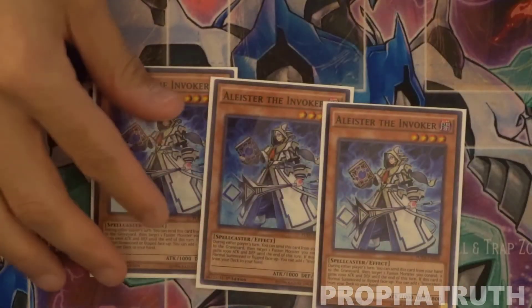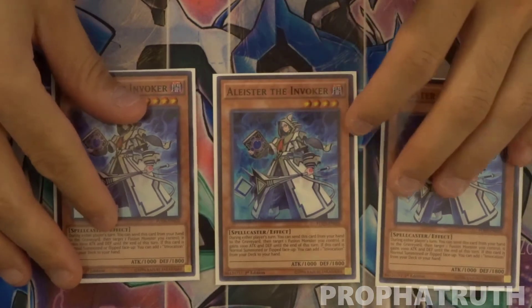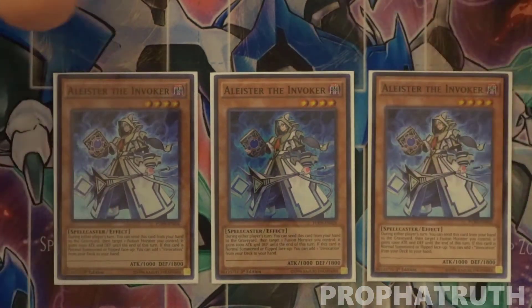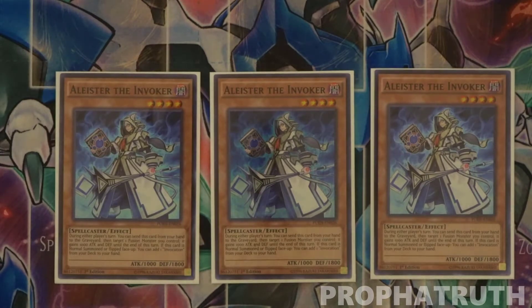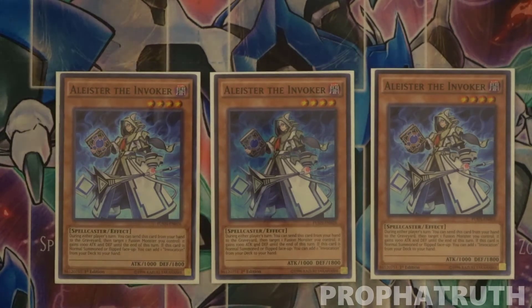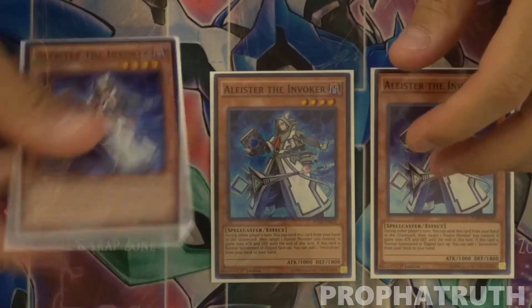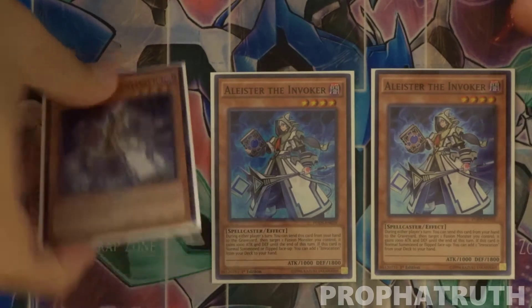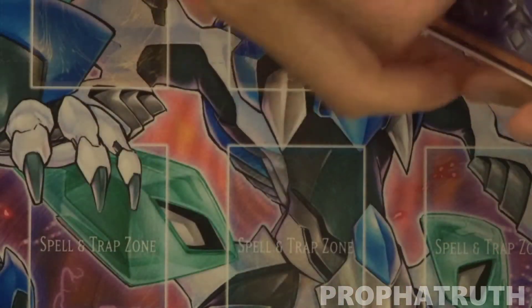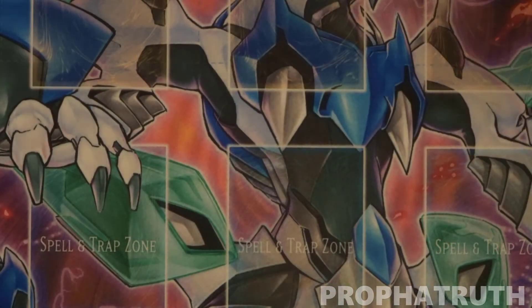That's it for the Dogmatica monsters. On to the Invokes — you're playing three Aleister the Invoker. I can't wait until we get it in gold rarity; I was looking for secrets but now that I've seen the gold I don't even want secrets anymore. Three Aleister searches for your Invocation and lets you go off from there.